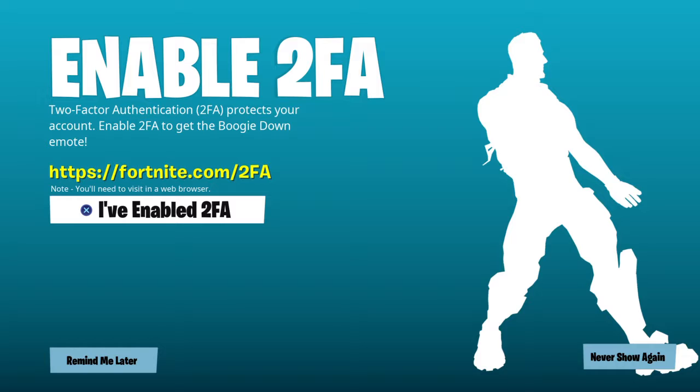How the hell do you enable two-factor authentication? I had it — actually, I hacked it in. I had Buggy Down like last week as well. I didn't think that would work, I didn't think it would anyway. I need to edit the pack file first.